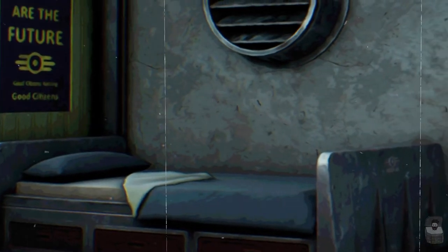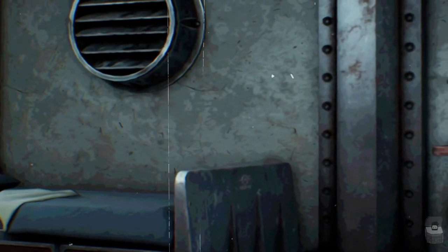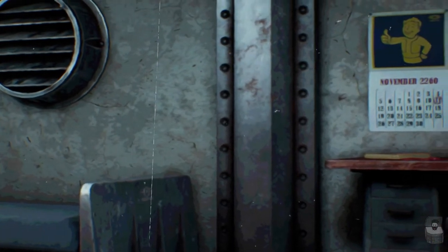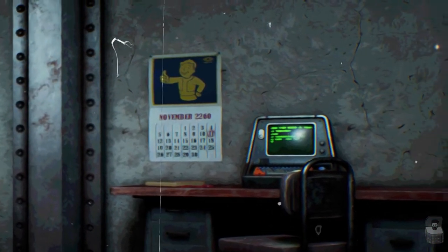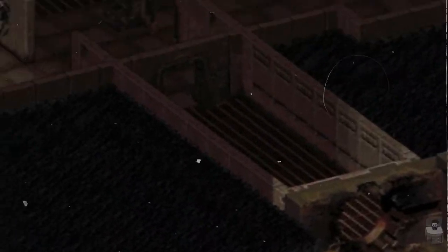Vault 12 fails to close properly. Once it becomes known that the other vaults have sealed, people within Bakersfield attempt to force their way into Vault 12 to protect themselves and their families. Vault 12 appears in the original Fallout game.